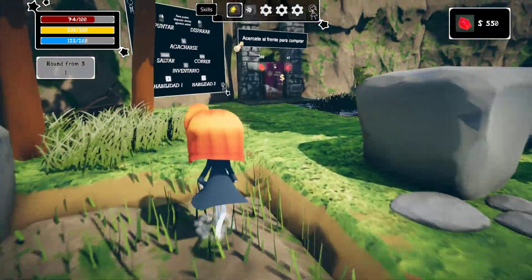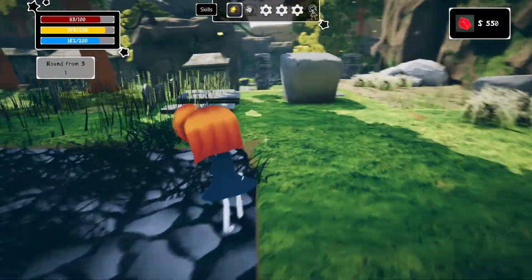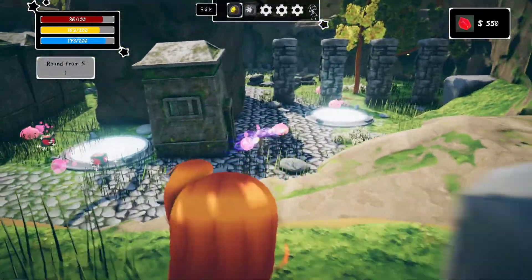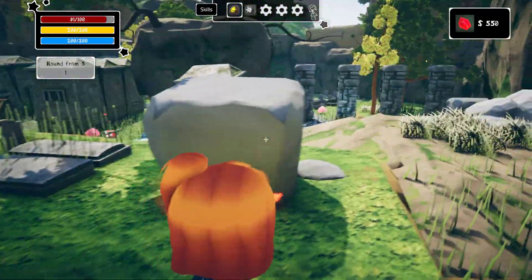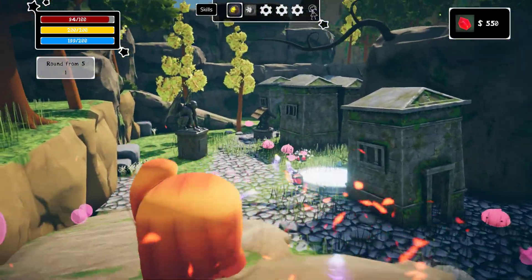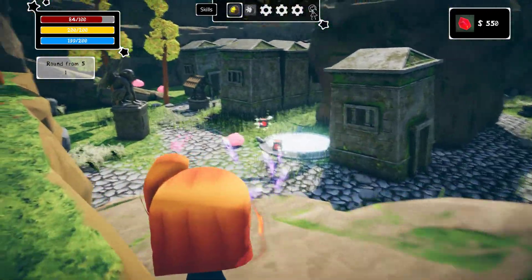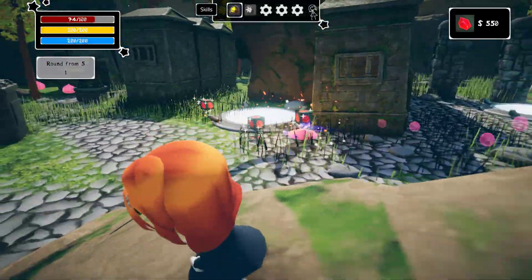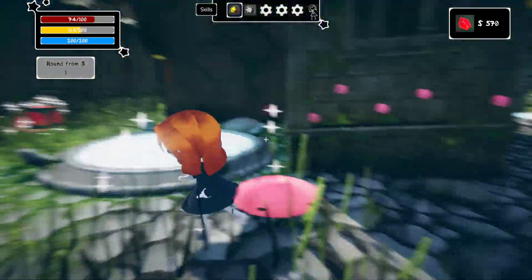Might be nice if you could switch skills with a mouse wheel in the future. Yeah, they take a lot of hits. Whoa, I was seeing through the terrain there for a moment — camera got stuck in the wall I think.